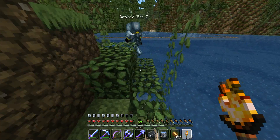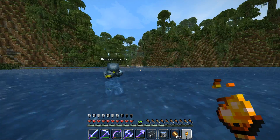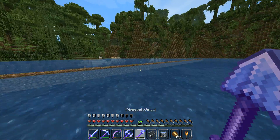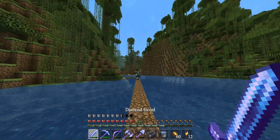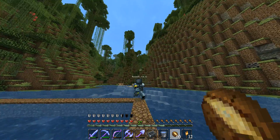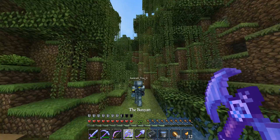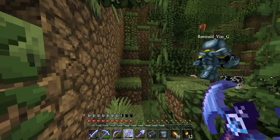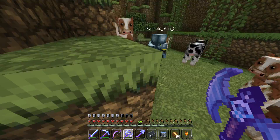I wonder if cows can even cry. I imagine they probably could. There's a random sheep over there. Yeah, you can just look around on those hills — there's caves in every single hill. This is a really nice jungle. Yeah, this is like the best jungle I think I've ever seen. That's why I chose this spot. As soon as I got here I was like, holy shit, there's lakes everywhere and hills — it's beautiful. Now that we have the rail system in the nether, we can actually get to each other pretty easily.